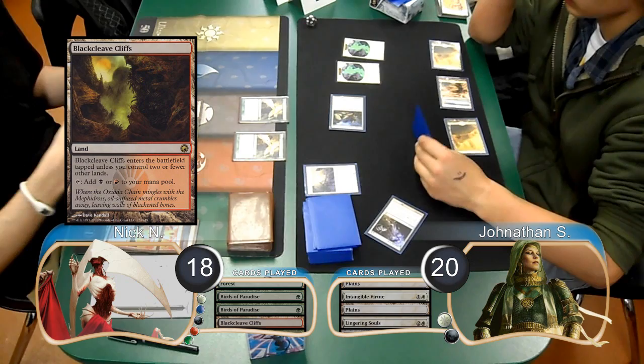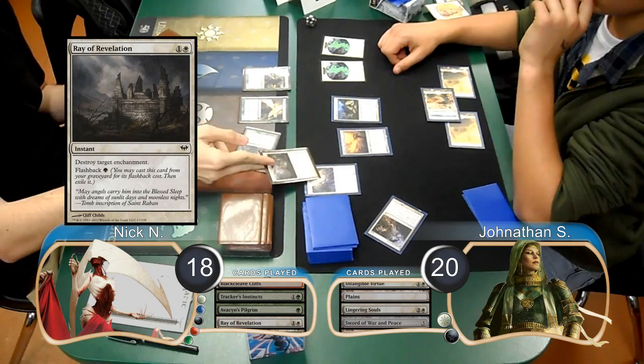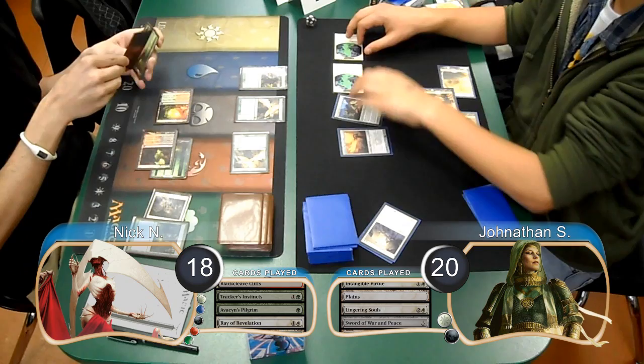Nick started off his next turn by playing a Black Cleaved Cliffs, and then cast a Tracker's Instincts to find himself an Avacyn's Pilgrim, which he went ahead and put into play. Jonathan then put a Sword of War and Peace into play. Then before attacks, Nick flashed back a Ray of Revelation from his graveyard to destroy Jonathan's Intangible Virtue. Then Jonathan attacked with his 2 Spirits, dropping Nick to 16.